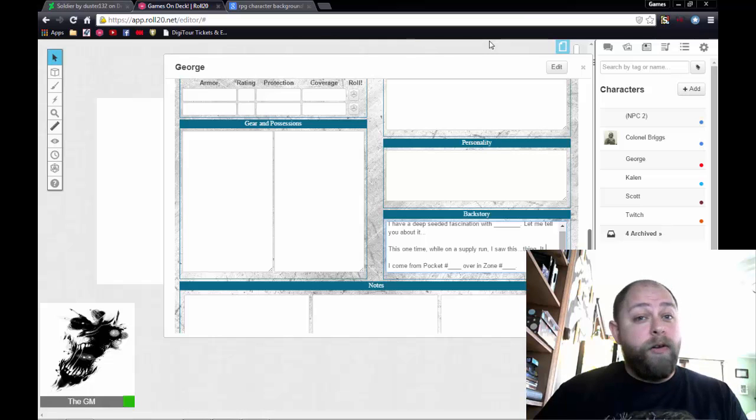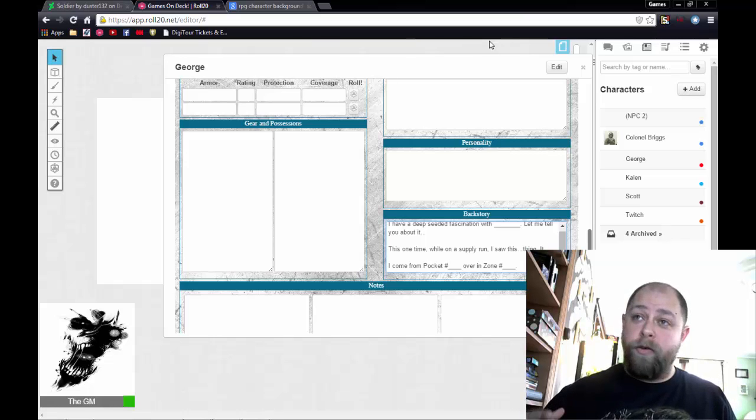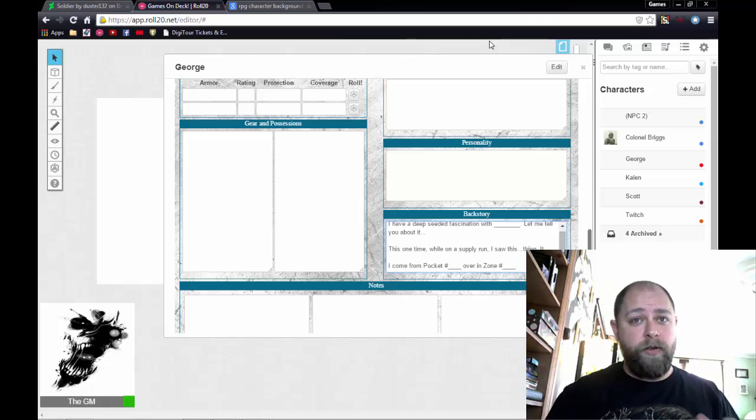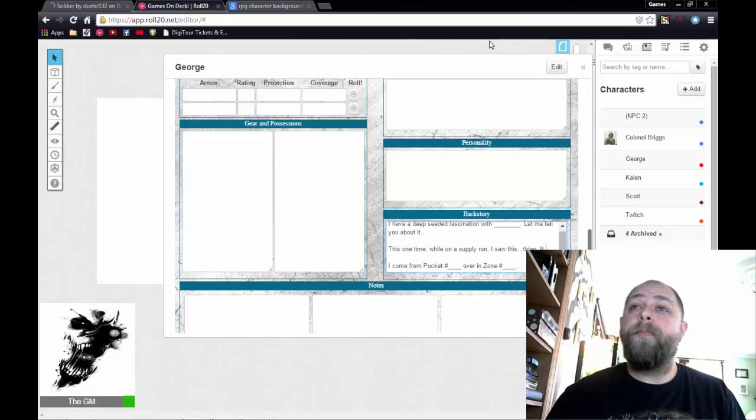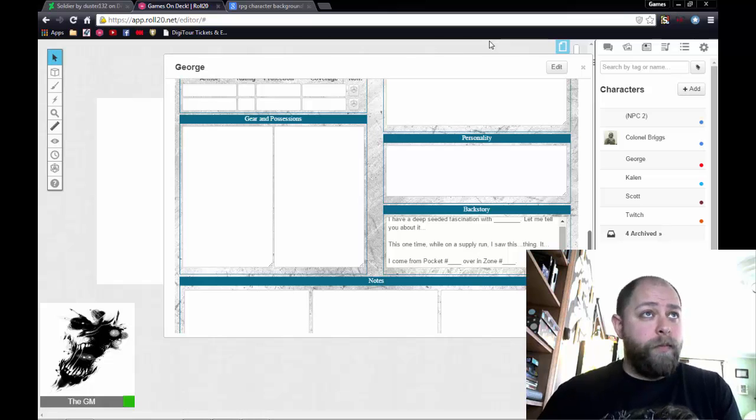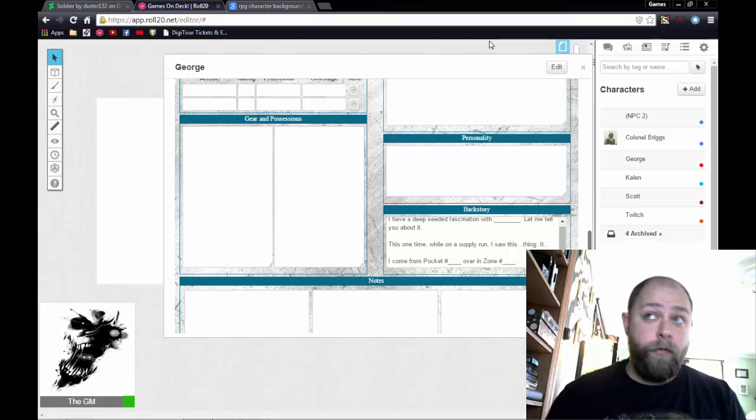Pockets are like little cities or towns for the Terminator campaign — all the humans have basically taken residence in sewers, bunkers, and underground tunnels. Every little community is called a pocket, with a number, and a zone number is like a county in the United States — a big county with tons of little towns in it. This player is probably going to be the only character that isn't from the pocket and zone we're playing in, so he came in from somewhere else.